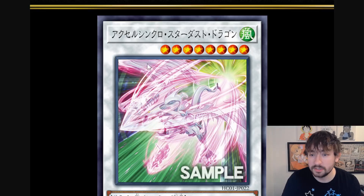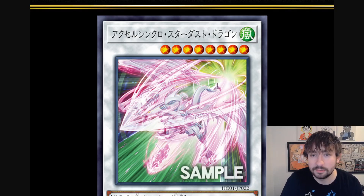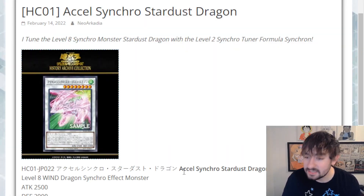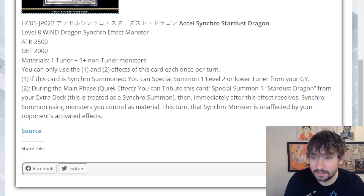Today we get a new Stardust monster. Looks really cool when you zoom in on it — it's kind of like Stardust in the middle of an attack. It's pretty cool. The name of this bad mamma jamma is Accel Synchro Stardust Dragon. Very cool. I actually think this card has legit applications. We'll look at those, and I even went through and looked at a couple of specific cards that will pair with this quite nicely. Accel Synchro Stardust Dragon is a level 8 wind dragon with 2500 ATK, exactly the same stats as regular Stardust, and that level 8 will come up in the effects.